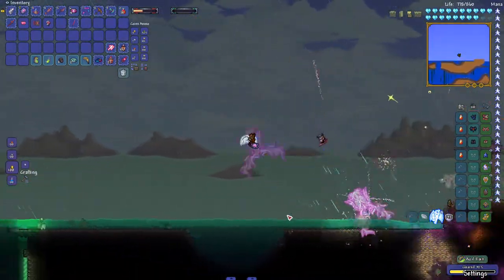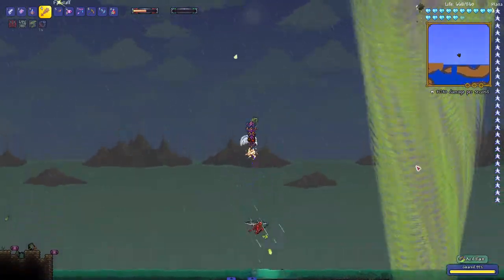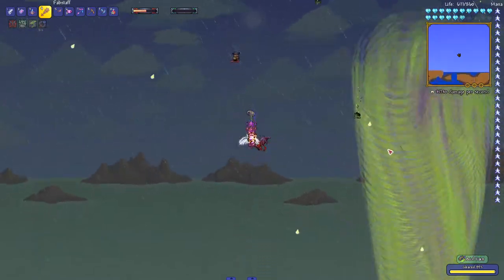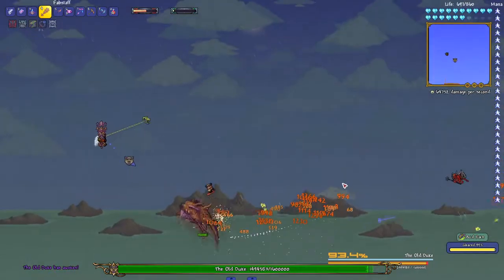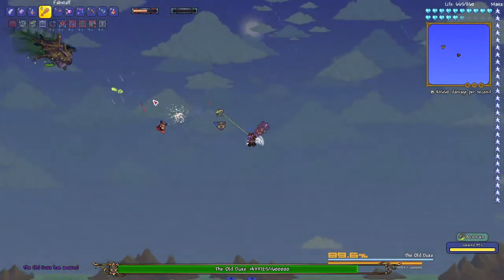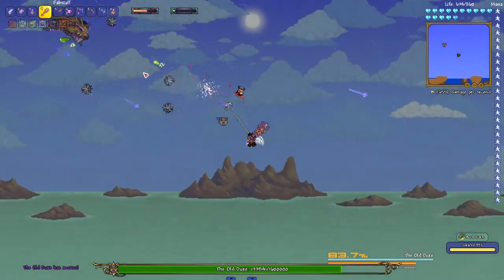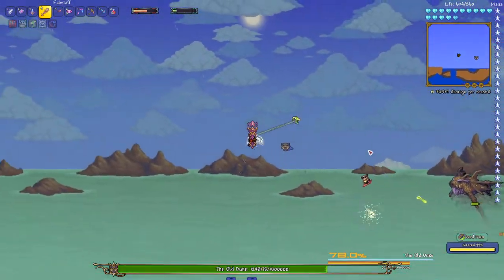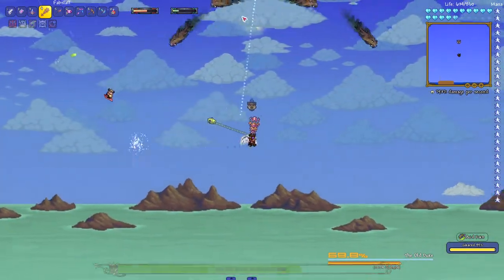Most weapons are dropped by the Old Duke boss. The Old Duke is a boss that spawns at the third stage of the Acid Rain event, at the end of the event. It can also be spawned using a Blood Worm in the Sulphuric Sea. The Old Duke behaves mostly like Duke Fishron, but old. Its phases are similar too — like in the last phase it becomes translucent. But there are some differences, like the Old Duke having some resistance to specific weapons.